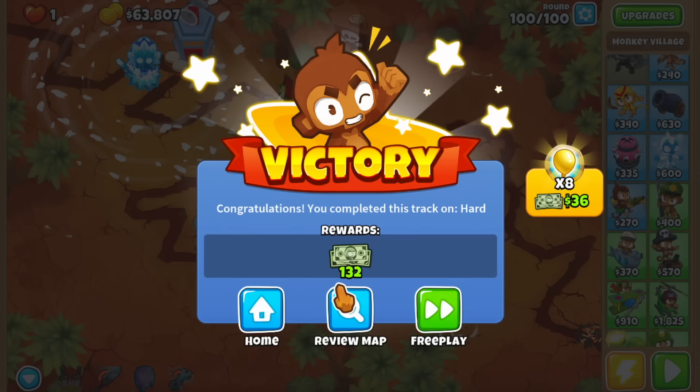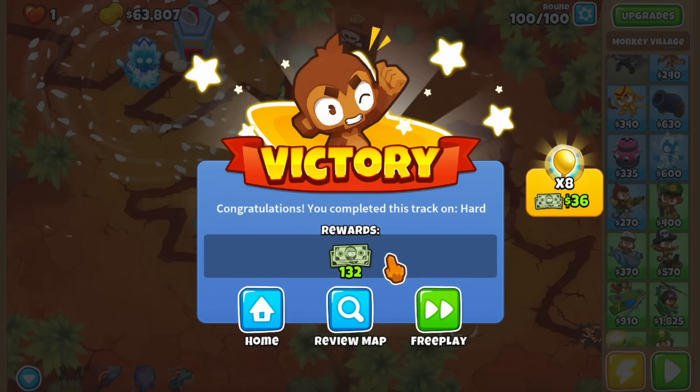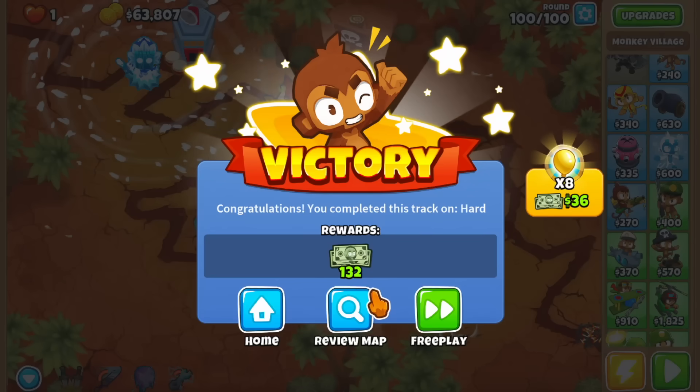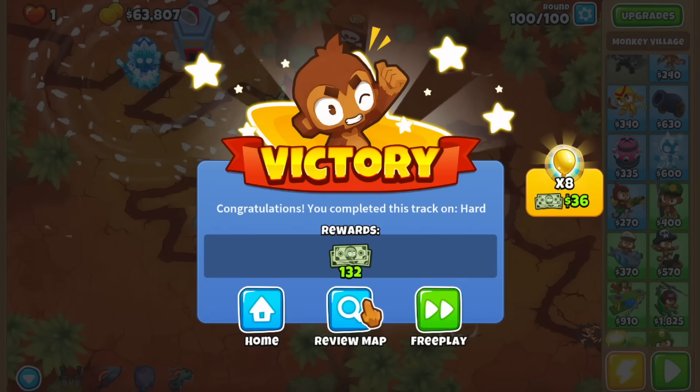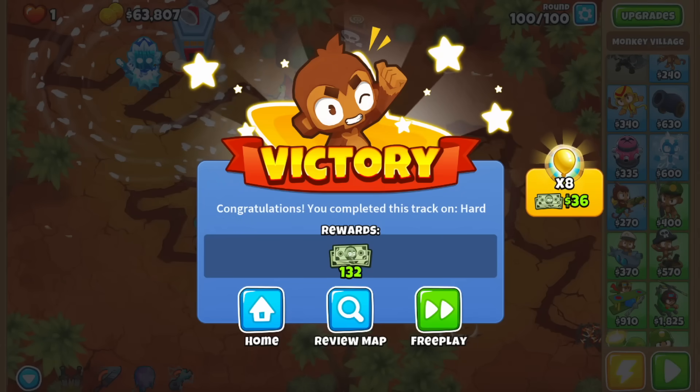Let's watch the shark finish these last rounds and wash out the BAD — not many towers can do that. Using Sauda's level 10 ability for the final waves, and the shark takes care of round 100 as soon as it sees it. Final results: we popped all eight golden balloons for 36 monkey money total. Compared to the 120 reward benchmark we get 10 bonus from the monkey knowledge point, so 36 out of 120 is a really nice reward — a lot more than monkey teams. Golden balloons are a great way to make monkey money if you can pop all of them, depending on the difficulty and map.